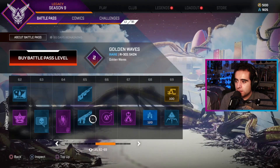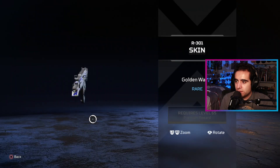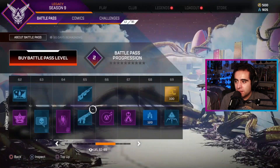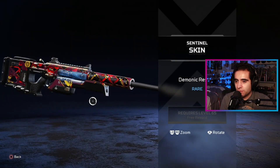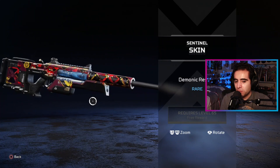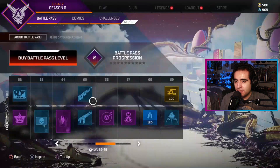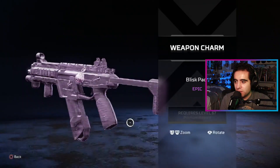What is this? R301 skin — I mean it's one of my better skins but I like that one. The free Sentinel skin actually kind of looks better at this level. I'll probably equip that Sentinel skin. Level 65 — we got a charm here.